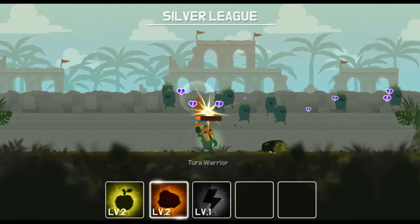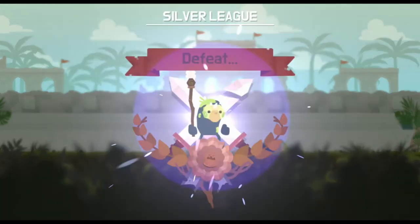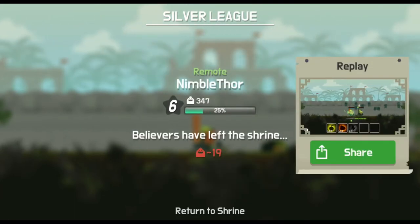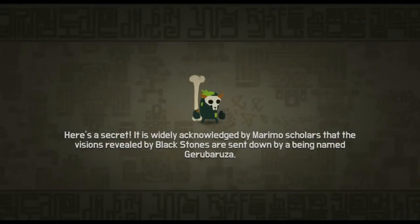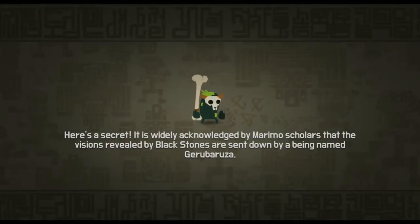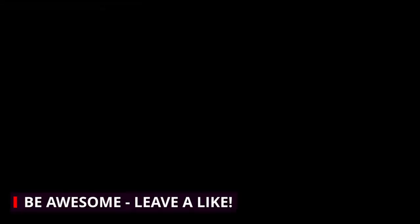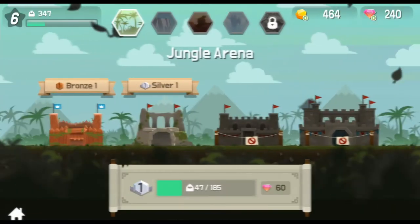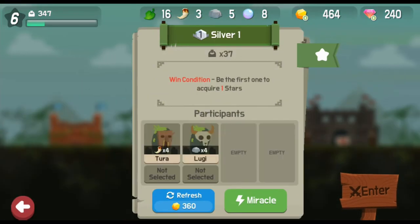Looks like we're losing this match, though! That was so close! In terms of the gameplay, Marimo League plays very much like Cats or Crash Arena Turbostars, but with a bit more active gameplay in that we use skills during combat that drop off items to help our warriors. Timing those is really crucial, and I think that's why we lost the match just before.